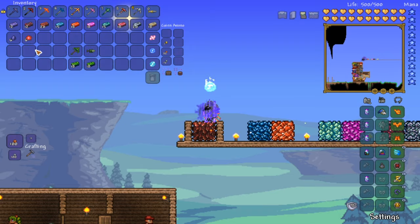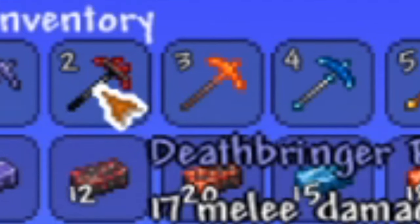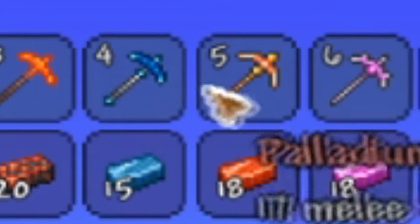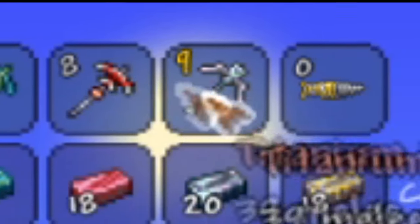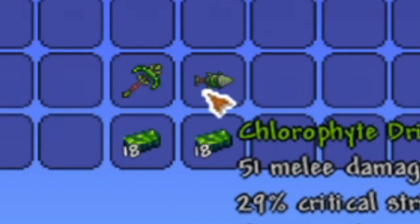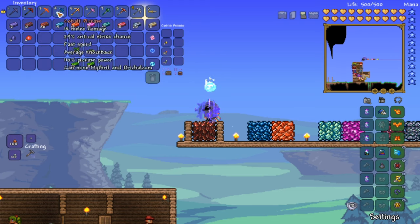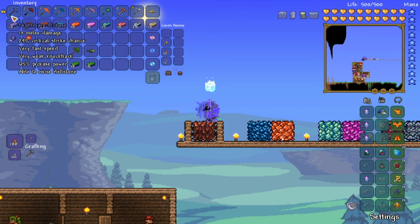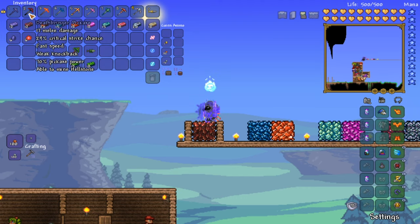I have a lot of pickaxes in my inventory. As you guys can see, we have the nightmare pickaxe, the deathbringer pickaxe, the molten pickaxe, the cobalt pickaxe, the palladium pickaxe, the orichalcum pickaxe, the mithril pickaxe, the adamantite pickaxe, the titanium pickaxe, the drax, the chlorophyte pickaxe, and the chlorophyte drill. There's also a pickaxe version of the drax with the same crafting recipe. All these pickaxes are going to play a big role.